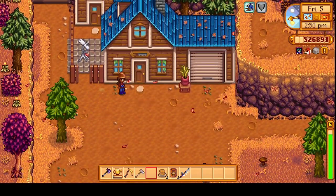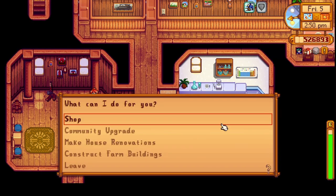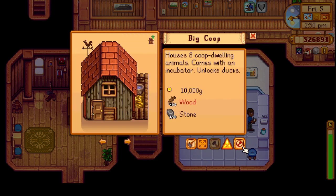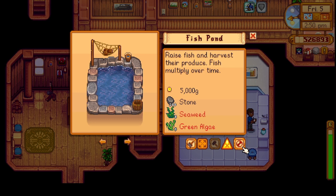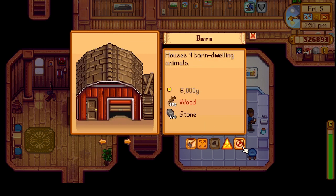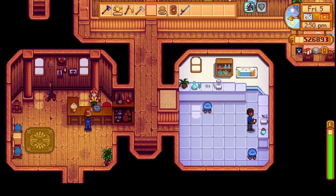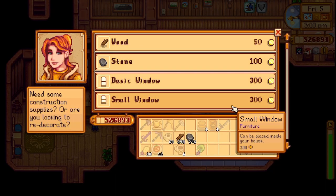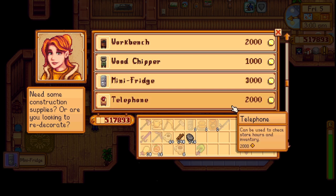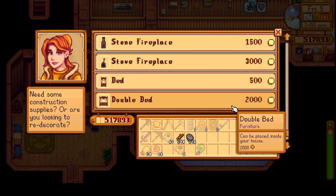Let's get into Robin's shop. I want to upgrade to a big coop — I need 400 wood, so we need a lot more wood. I probably should make some more fish ponds too — seaweed and green algae, I don't have that either. And I want to make a mill — so much to do but don't have the resources. Let's buy some more fridges — one, two, three. That should be good. I don't think we need anything else.